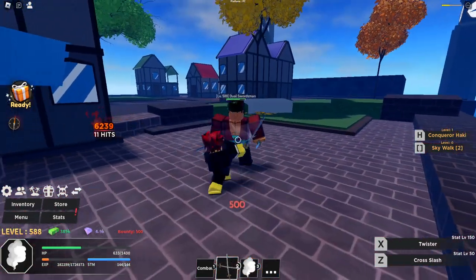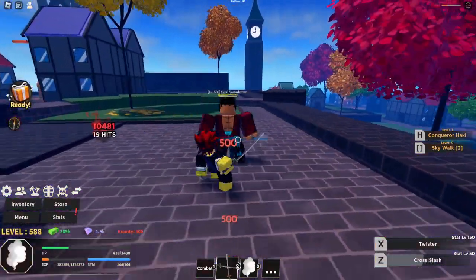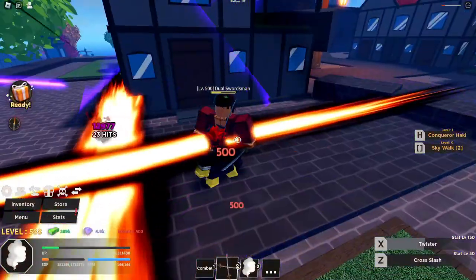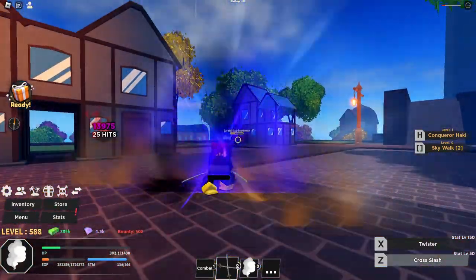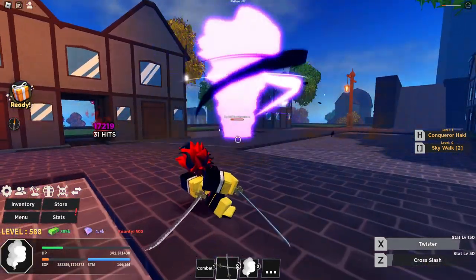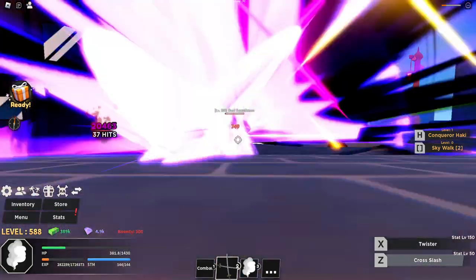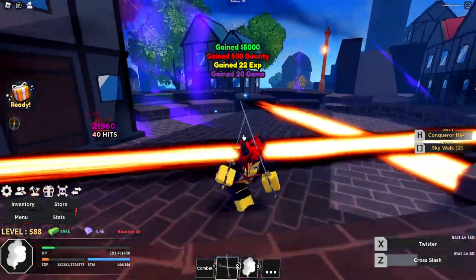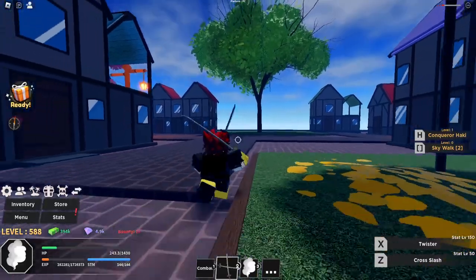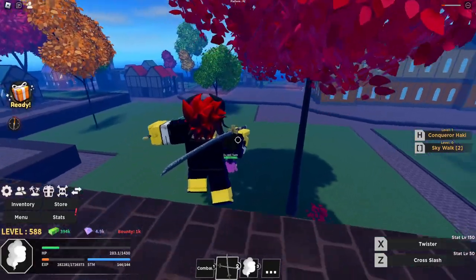Let's take a look at the movesets. We have Cross Slash — huge hitback — and we also have Twister. Cross Slash there you go, and we have the same moveset upgraded. And boom — we just got 500 bounty and 20 gems. We didn't get any extra book drop, but that's the new upgrade for v2, which is pretty nice.